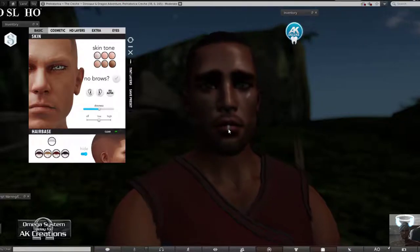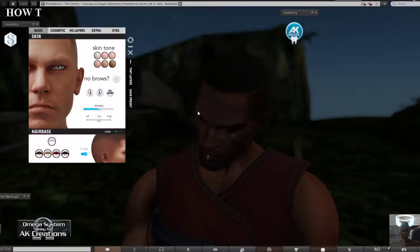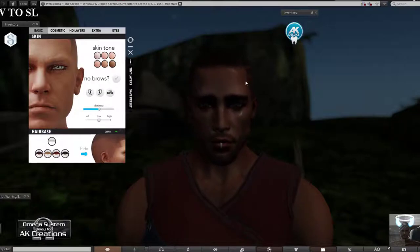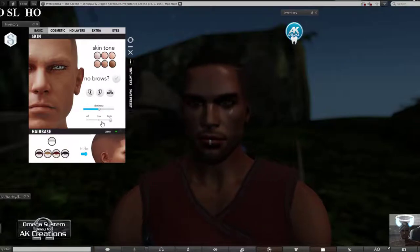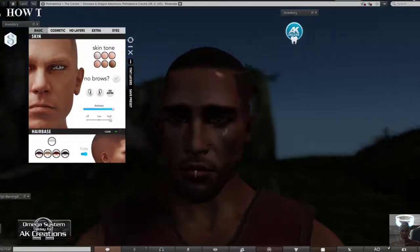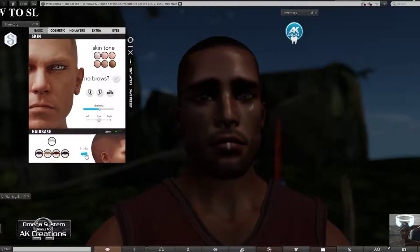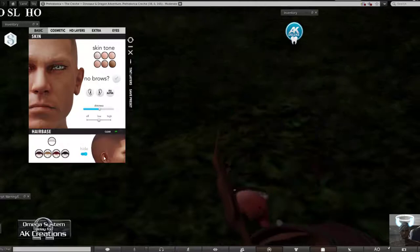I'm wearing my Gianni 4.7 body - I'll leave in the description everything I'm wearing for this video. This head also comes with an off setting for shininess. The low shininess looks okay, but the high setting is probably more than you want. You can just play with the shininess slider and see how it applies. Then you have the hair base, which hides the top section of the head - it worked for my Cleo female head as well.